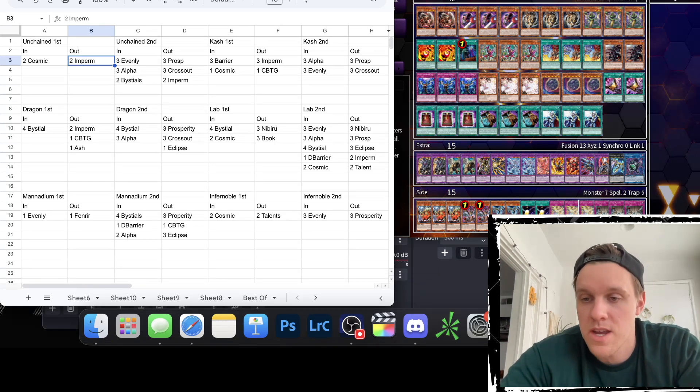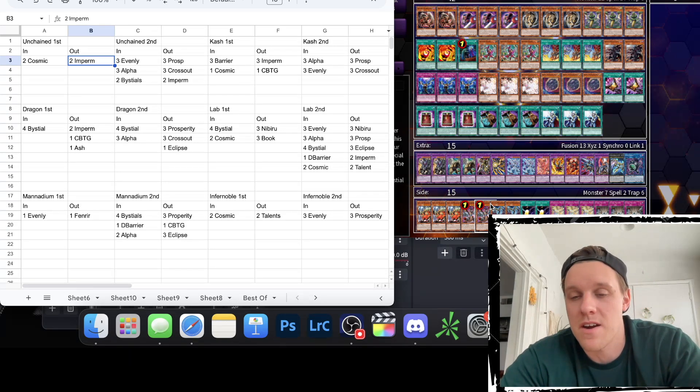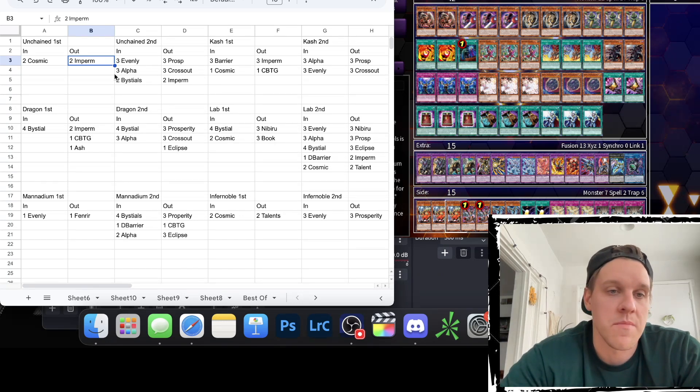D Barriers are not worth putting in going first against Unchained, obviously not putting in Evenlies, and Bestials going first aren't that great either since they're probably not going to be using Yama right off the bat. I'd rather have the main deck as is and just the two Cosmics.